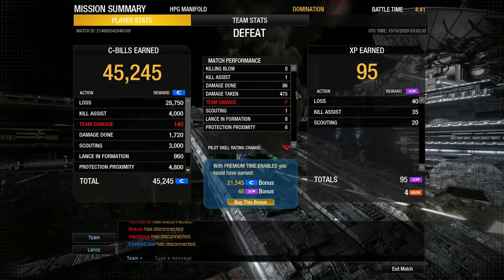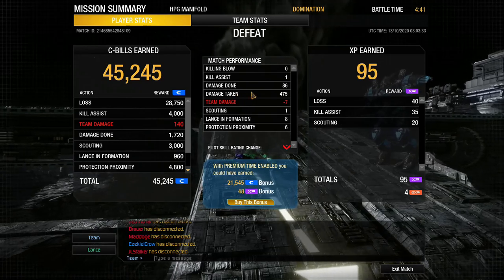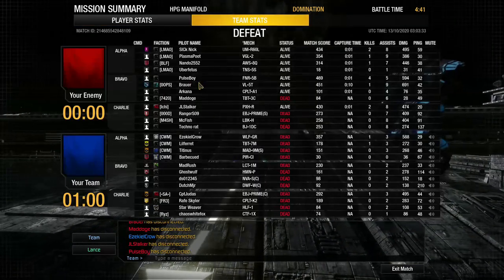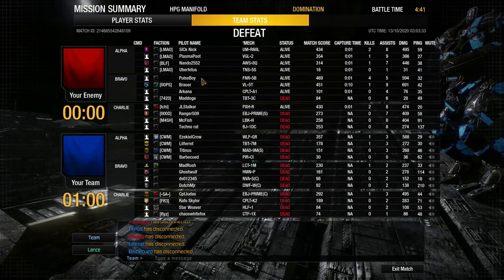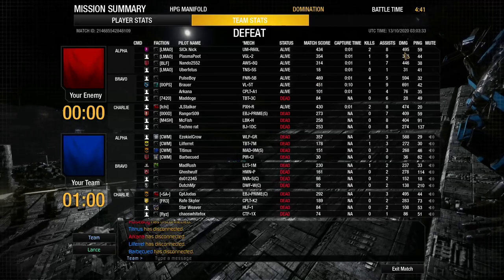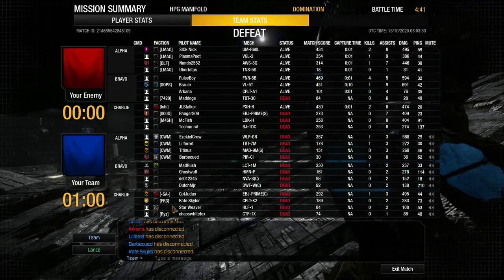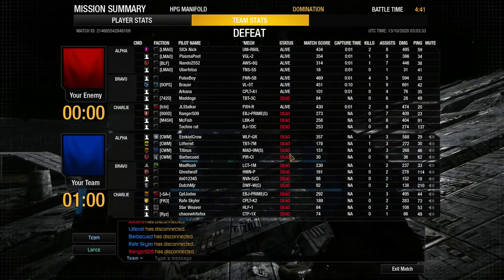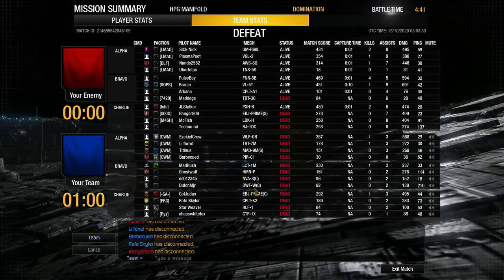86 damage done — we didn't do too much. We got that one side taken out pretty quick. We took a fair bit of damage considering. That Fafnir was just on point with his damage. Not a high-damage game but it went pretty fast — and we had a four-man team. We'll see you in the next one.